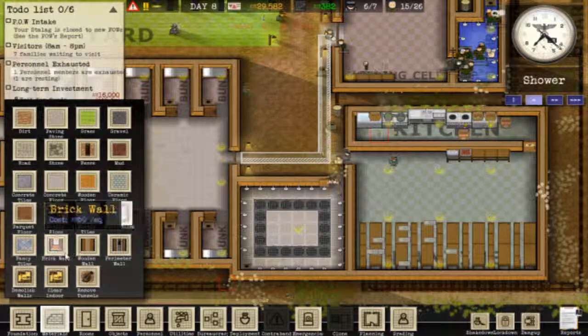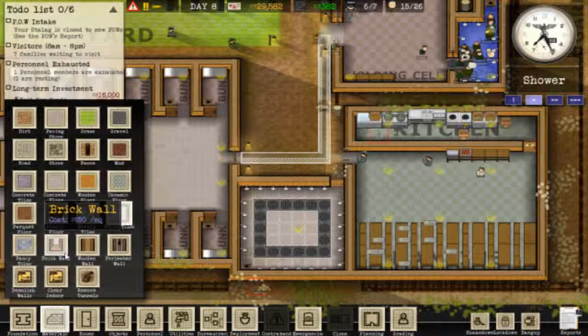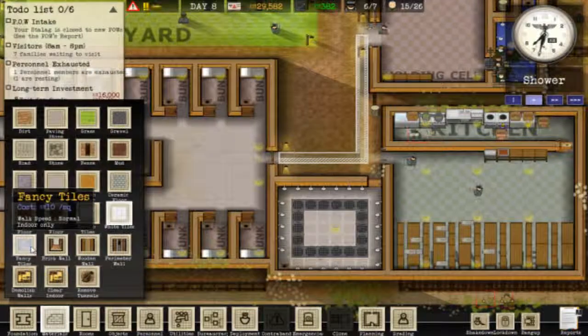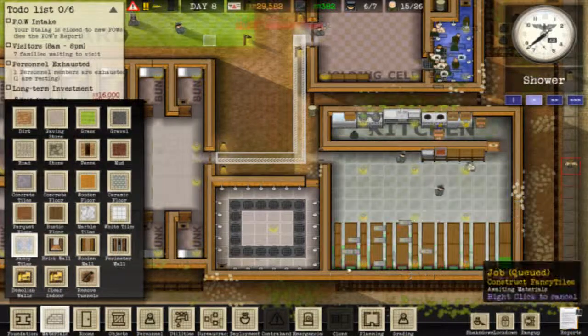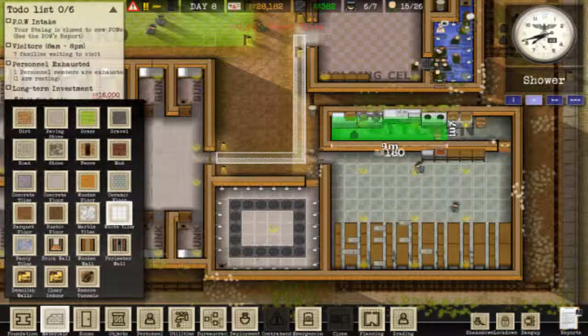We need some... not bathroom, what am I on about? Kitchen floor. We can have ceramic, or fancy tiles. Ooh, that's going to be quite expensive but we can afford it. There we go. And then again, white tiles in the kitchen.